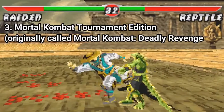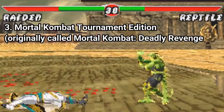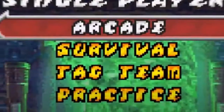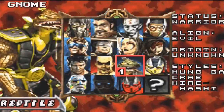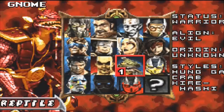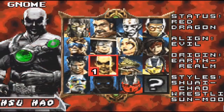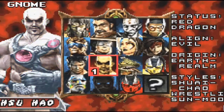Mortal Kombat Tournament Edition is some sort of game of the year addition to Deadly Alliance, as it has more content. As game modes you get Arcade, Survival, and Tag Team. There are 15 characters in the game. The game also has an in-game shop, The Crypt, where you can buy different colors for each character.